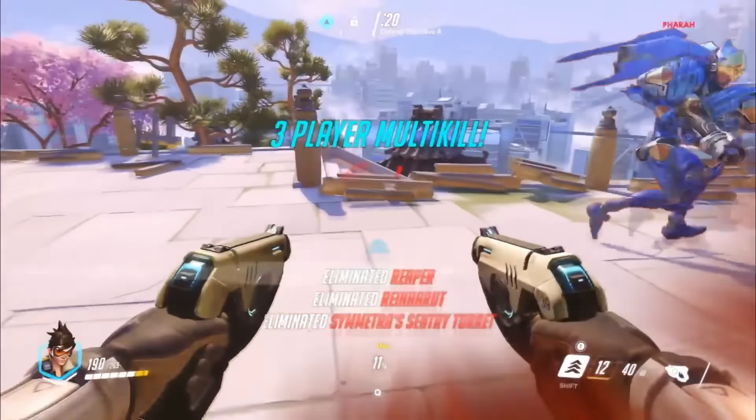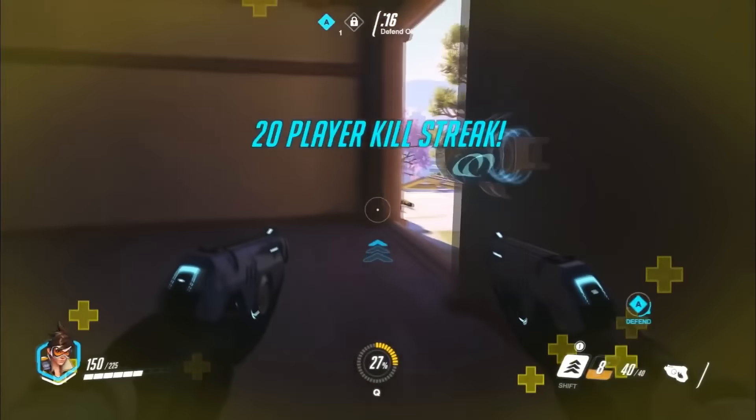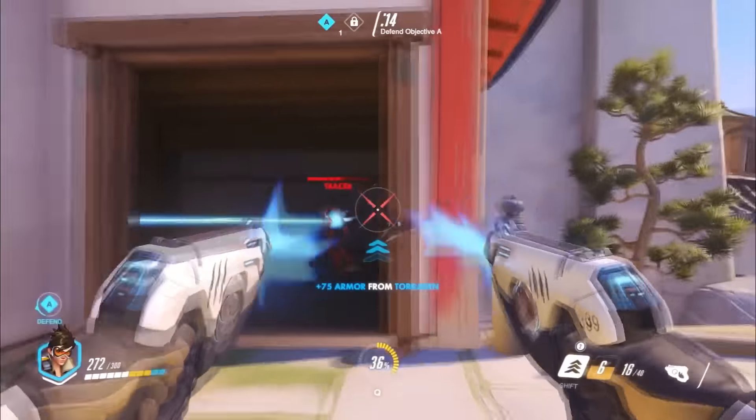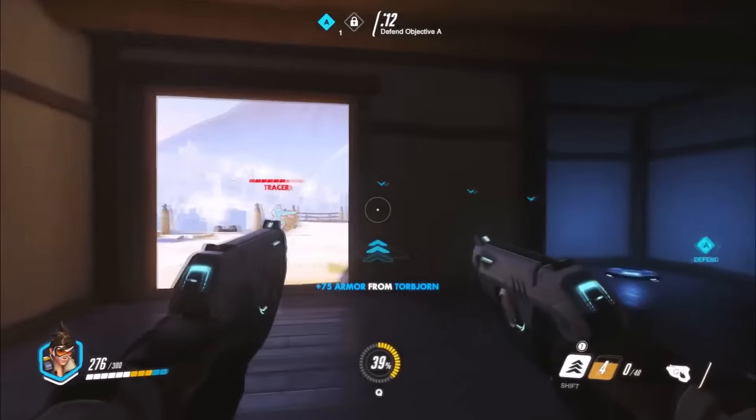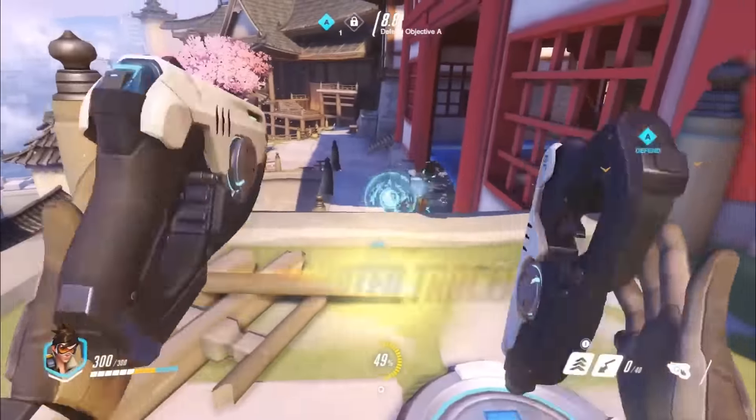Winston is going to get killed by Tracer, and look out — there's the pulse bomb! It's going to take out everybody: Reinhardt, Reaper, Symmetra — all fall to the pulse bomb of Tracer. She's now going after the enemy team's Tracer player, missing the melee attack there just barely. Team Blue holding on — 8 seconds left.